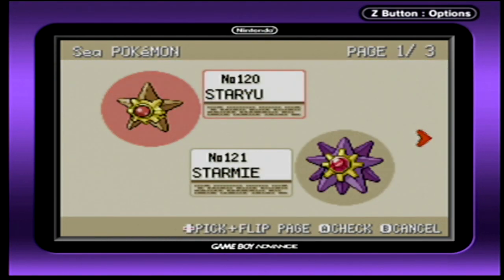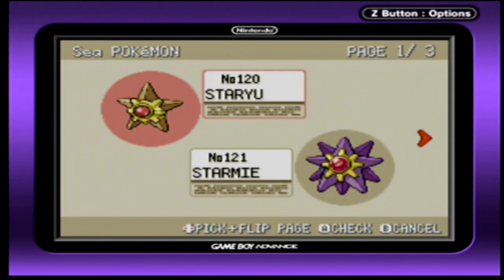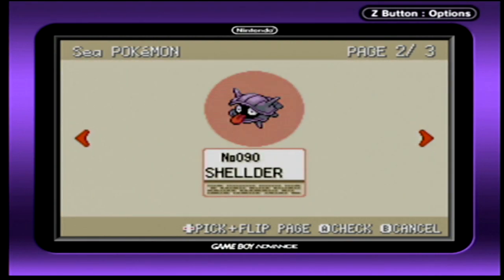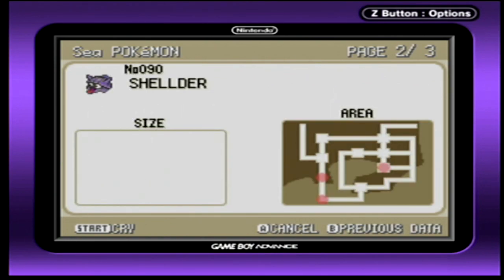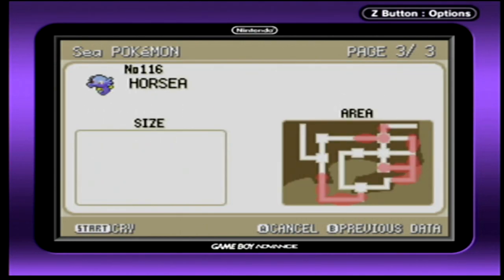Next is Staryu. Staryu cannot be found this time of year — it's only obtainable by trading it from someone else. I assume the same for Starmie, so how about Shelder? Shelder can be found in Vermillion City, Pallet Town, or Cinnabar Island, but you need a super rod to reel one in. Finally is Horsea. Horsea can be found in most fishing spots in Kanto, but you need a good rod to reel one in.